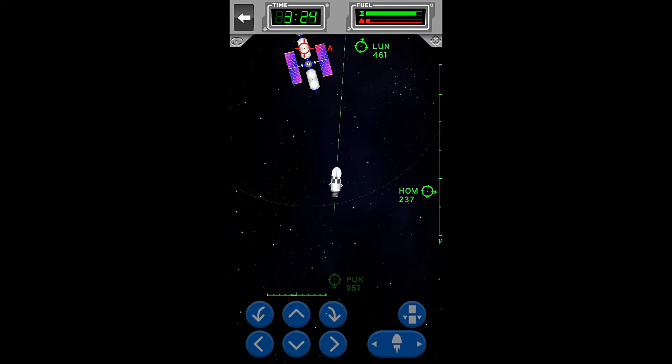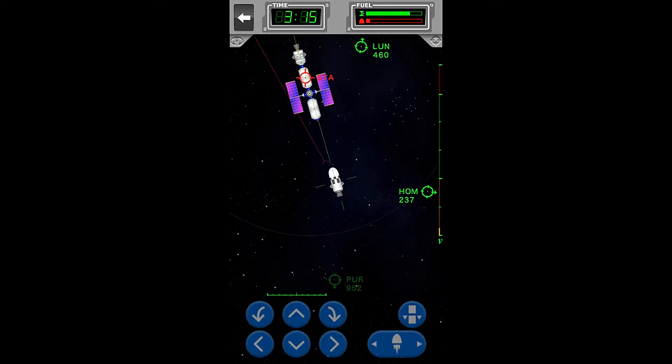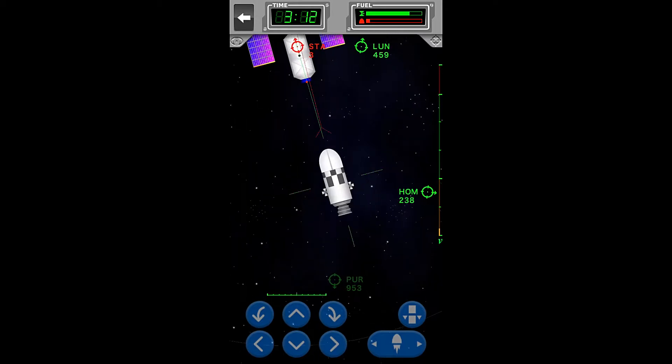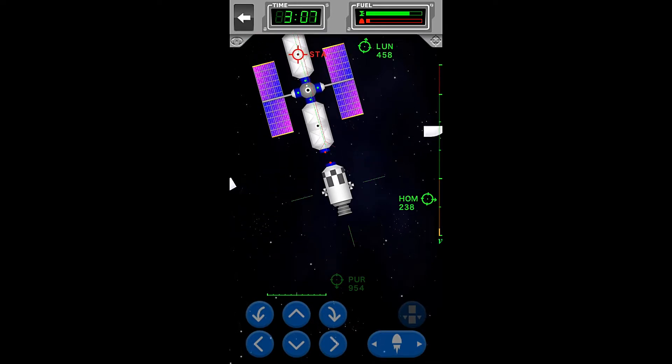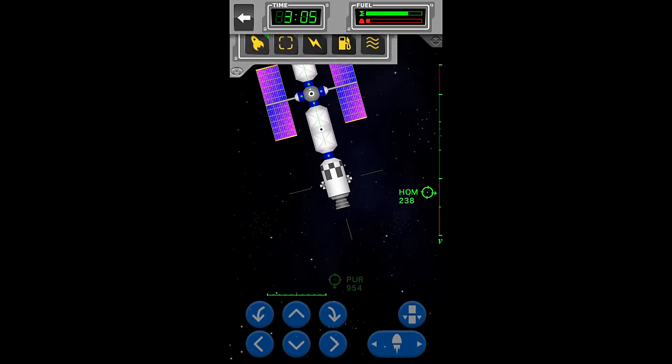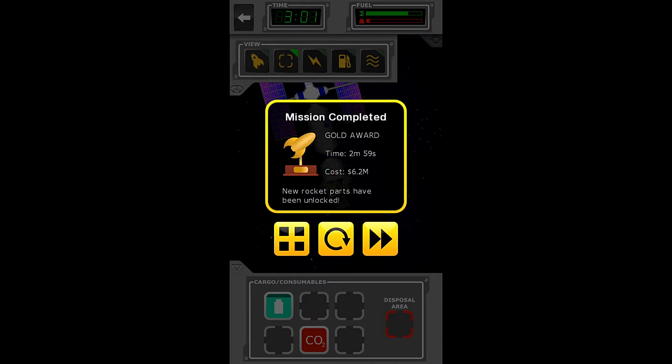Boom. So we're not quite there, but that's okay. A little bit too far — there we are. Now we're perfect-ish. Oh no, the fairing! Whew, that was almost a collision. So now we can come in here and we can transfer our cargo. And we have gold in 2 minutes 59 seconds, at a cost of $6.223 million. And we have once again unlocked some rocket parts.